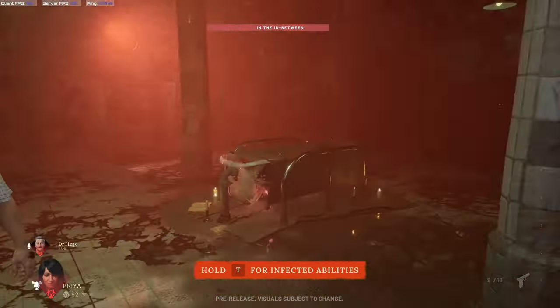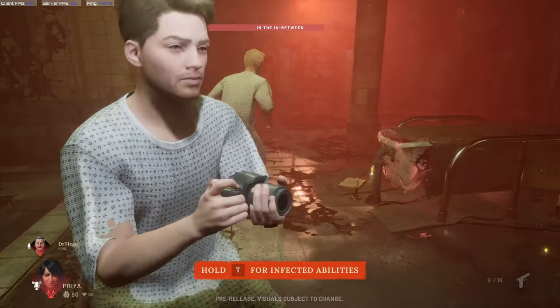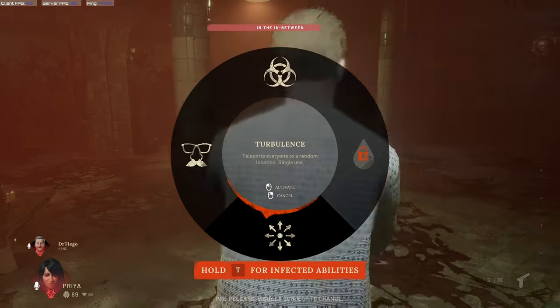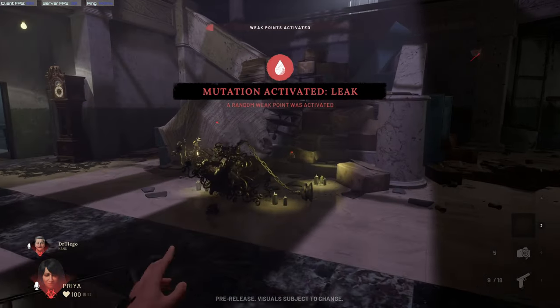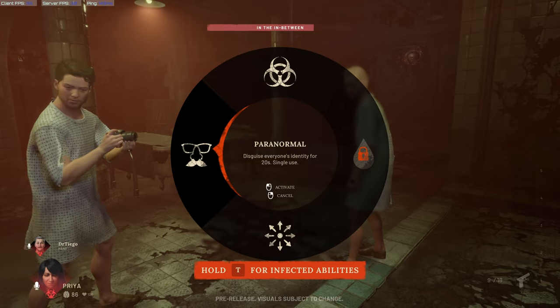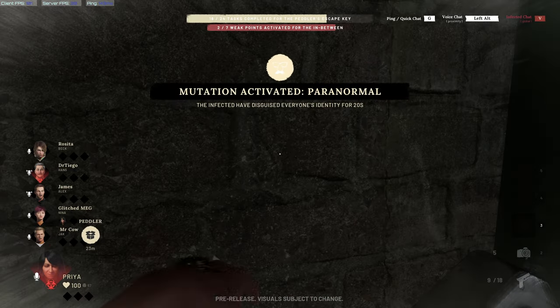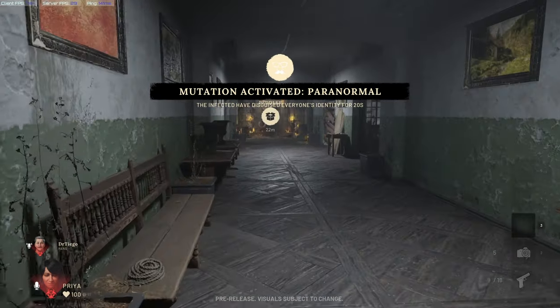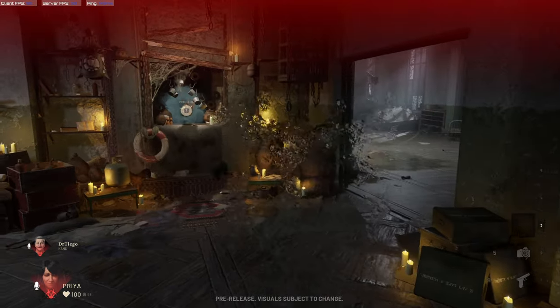The infected will also have extra abilities to help them out in the form of mutations. These range from a mutation that immediately activates a random weak point, to teleporting everyone in the game randomly, to even hiding everyone's identity for a short period. Be sure to make the most of these as an infected, as they are integral to your success.